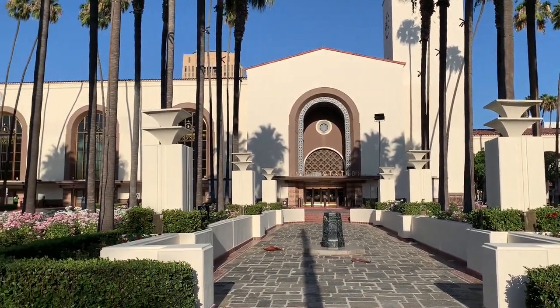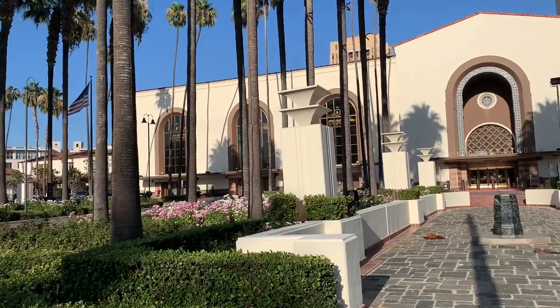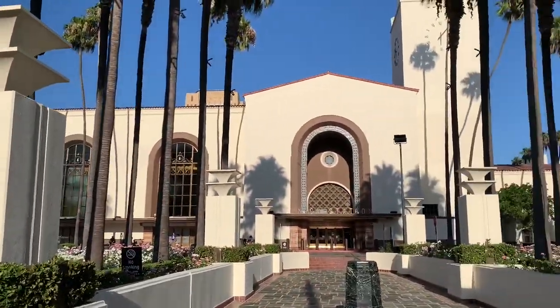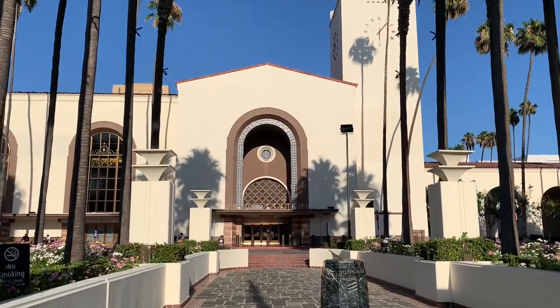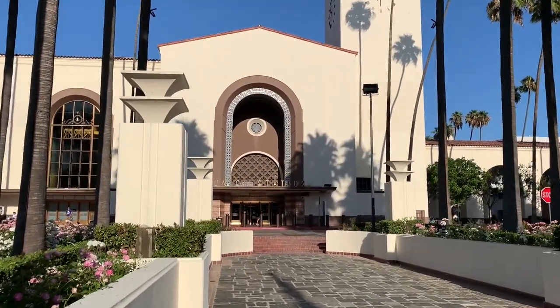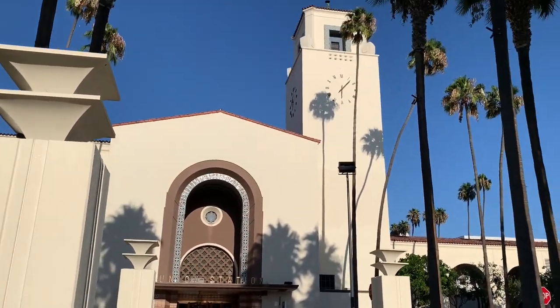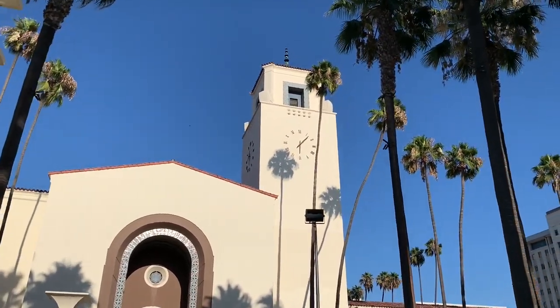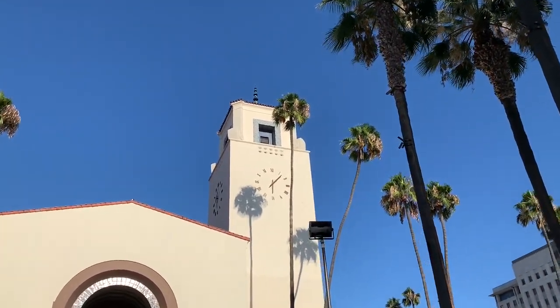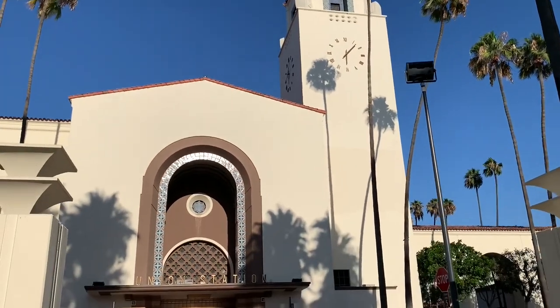Here is the main entrance of LA's Union Station off of Alameda. Here you can see that we have a sundial. LA's Union Station opened in May of 1939. Here's the beautiful clock tower.